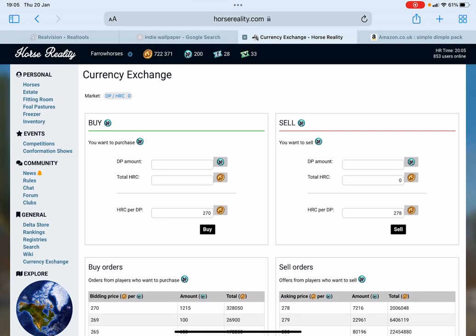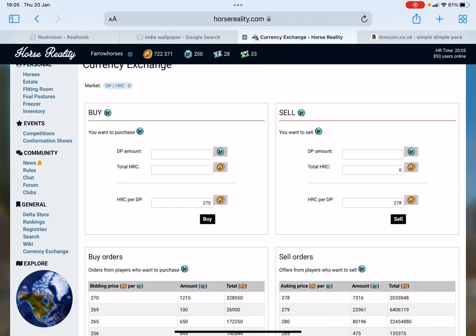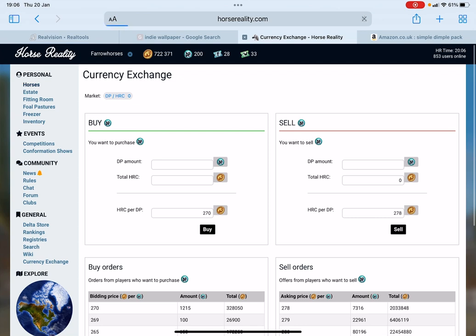It will either come to you right away, in a couple of hours, or the next day. Normally for me it comes in about six hours and the money will just appear in your account. You can change this amount here, but keep it reasonable — if you put it at like eight million your game will glitch for weeks, and if you put it at 500 it'll take about three weeks for your money to come. I keep it at 278 because it's the shortest time at a reasonable price.